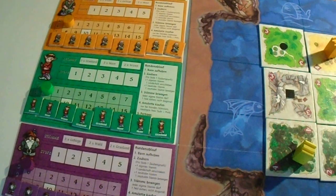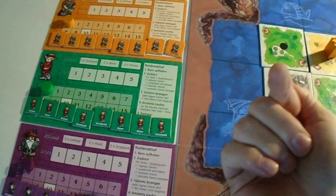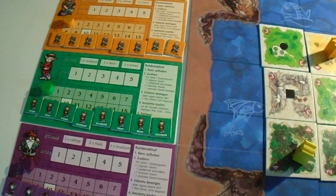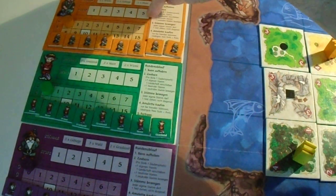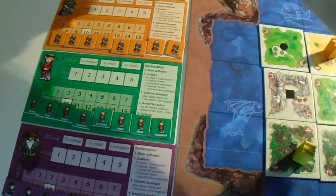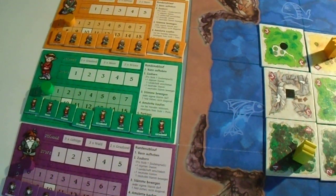The bots will compete with you in terms of goods. If they ever reach the maximum good, that's a win for them and a loss for you. If they reach the victory conditions — for example, five amulets regardless of income, or four amulets with 10 income, or three amulets with 20 income — it's the same: a win for the bot and a loss for the player.